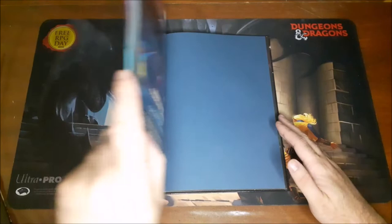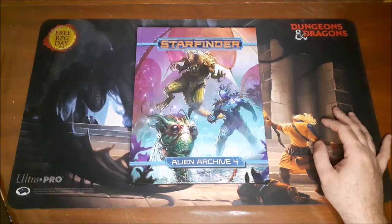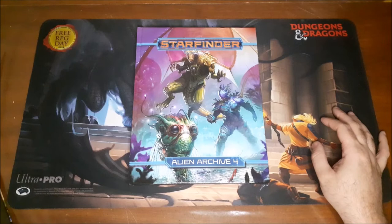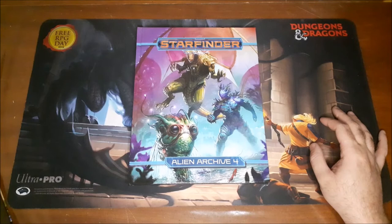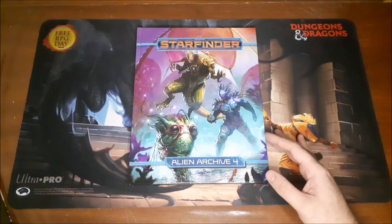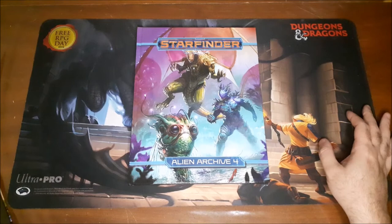So that was my flip-through of the Starfinder Alien Archive 4. These Alien Archive books are all fantastic — they really are. They give you a lot of unique, innovative, creative creatures that you can use against your players. And one thing I will say about Starfinder is that it's not likely that player characters will have decades worth of knowledge of what creatures they're going up against. Like if you describe a kobold or a goblin, players eventually clue in. But when you start describing some of the creatures you see in here — like the giant eyeball with a dozen or more hairy spider legs coming out of it — they're not going to know what that is. Everything feels sort of fresh and unique.